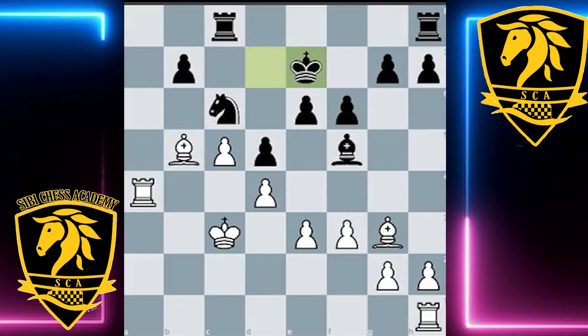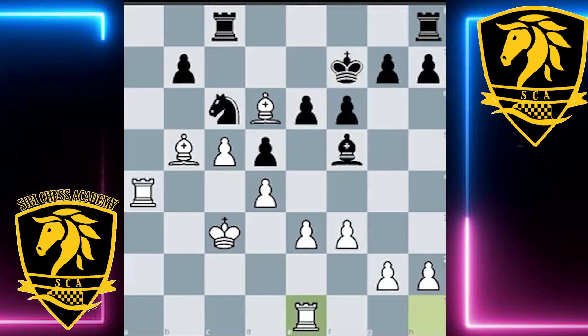Black unpins himself with king e7. Then bishop e6 — the bishop returns from where it was earlier and is again a very difficult, annoying piece for black to deal with. After king f7, white found a very simple and straightforward idea: rook e1, bringing the final piece into the game and planning the very simple pawn e4, which really can't be stopped. Black played rook hd8, and after e4 the pressure is just increasing as white wants to open up more lines in the center.